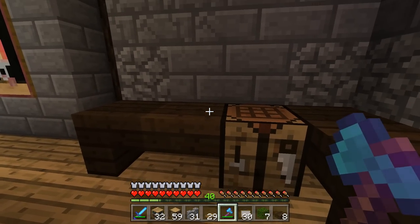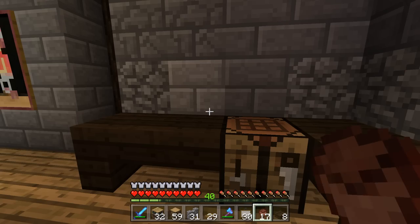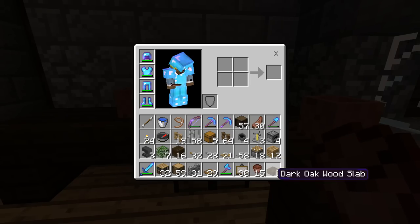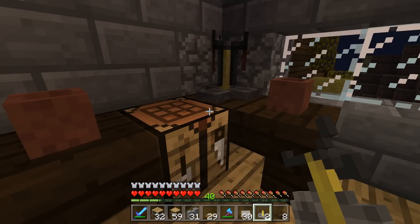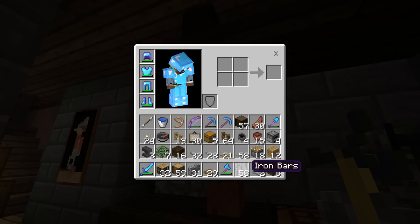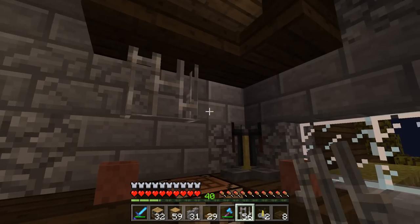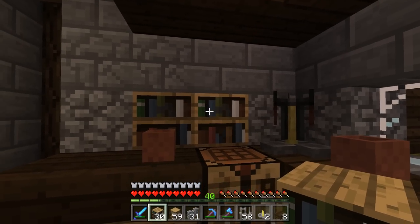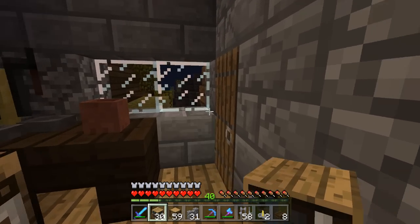Why don't we add a flower pot here — I don't have flowers yet but we'll do that later — and then maybe one right here too. Yeah, that looks good. We'll add maybe a brewing stand right there just to fill out the space a little bit. Instantly we have a nice countertop area over here. And then maybe back here we add two bookshelves — yeah, I like it.